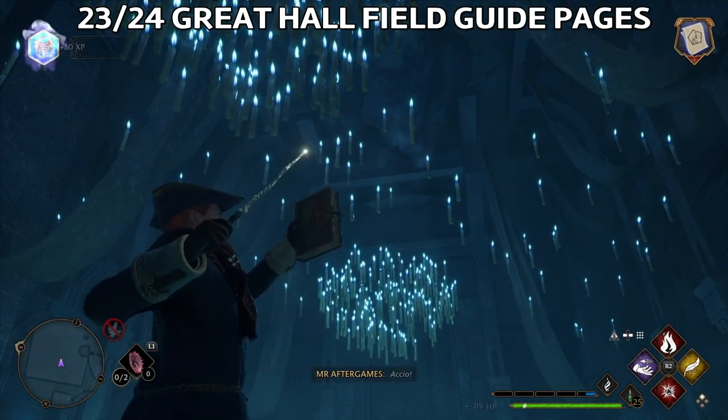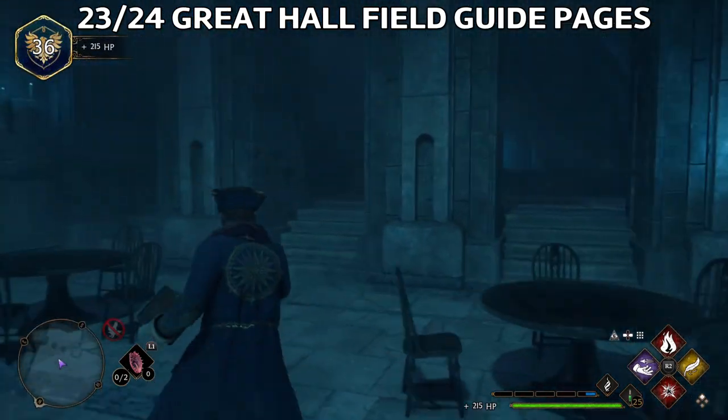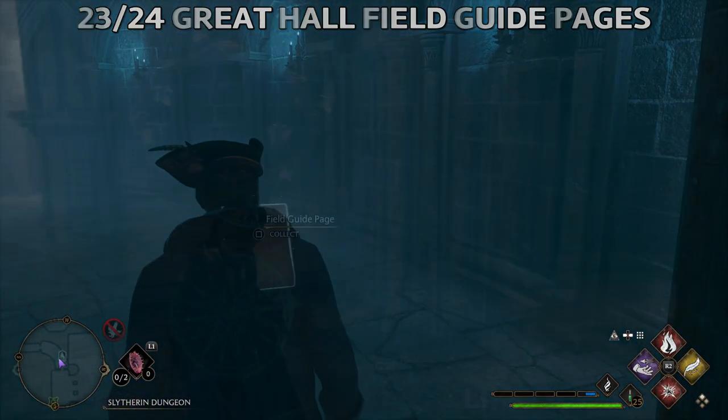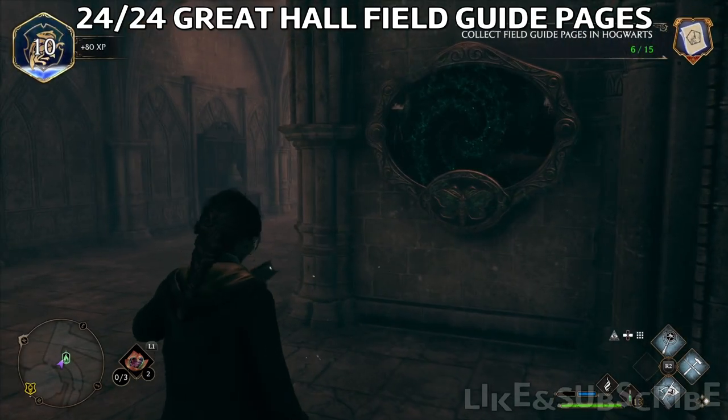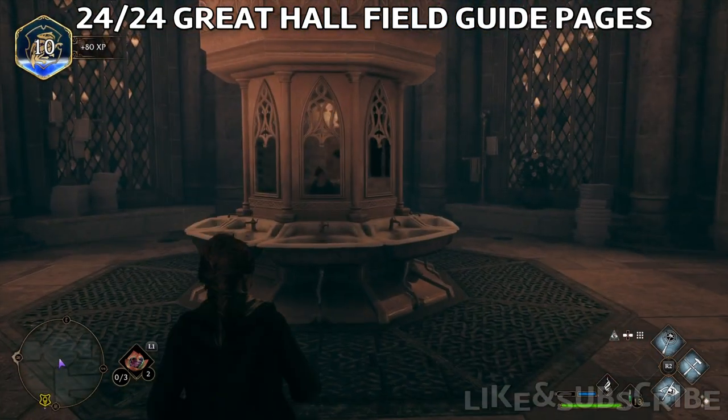Once you get outside, you'll see there is a bathroom with a mirror. This one doesn't count for the Great Hall, but inside you'll find a field guide page if you cast Revealio — it's called the Slytherin sink.